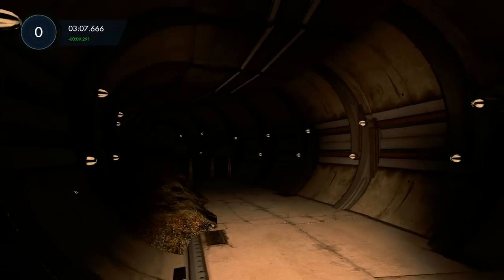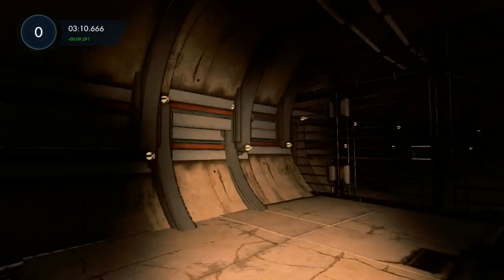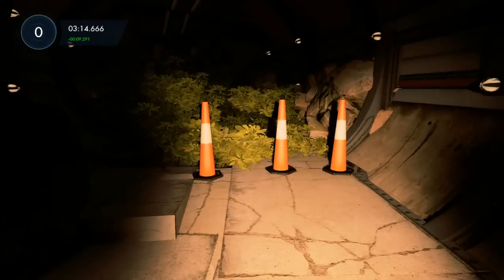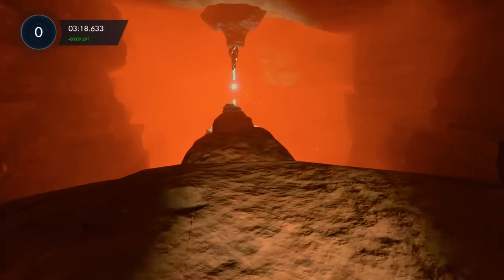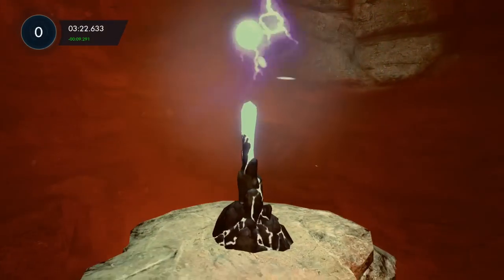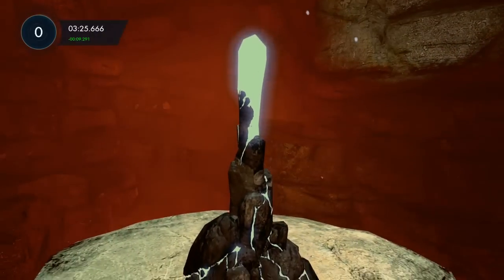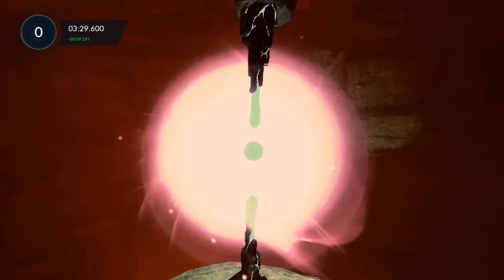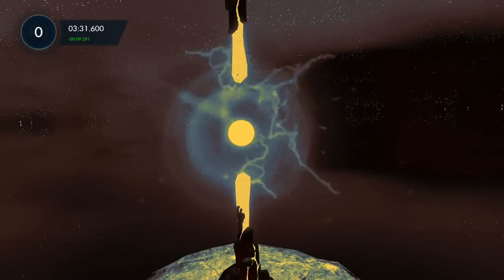Once you reach the end, you're going to see some pylons on one side and a gate on the other side. Head for the pylons to the left — you'll see there's a bush in front of the pylons — walk through it and fall through the hole. Once you fall through the hole, you'll see this area. If you took the wrong way, you'll see it through a gate and won't be able to access it, so make sure you walk straight into it.